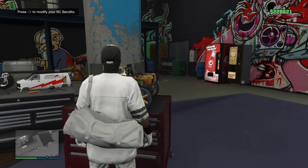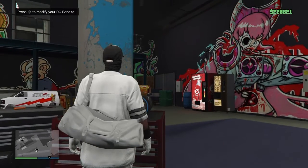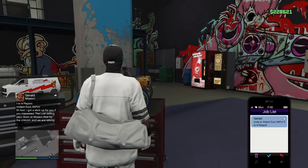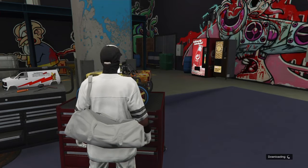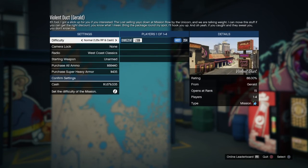The moment you get to the confirm setting screen, hit right bumper — that's R1 on PS4 and RT on Xbox. Once you hit that it's going to take you to the leaderboard, and from the leaderboard you want to begin spamming right d-pad until you see it load in.